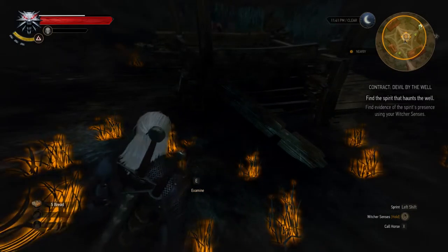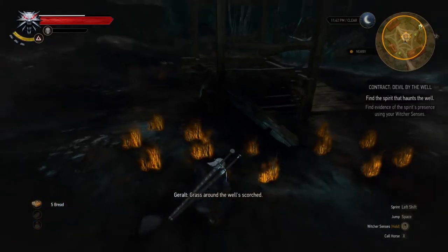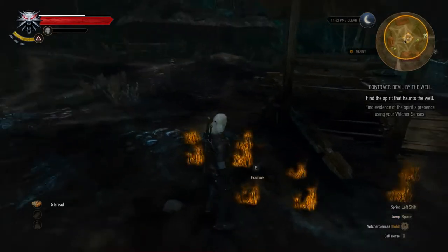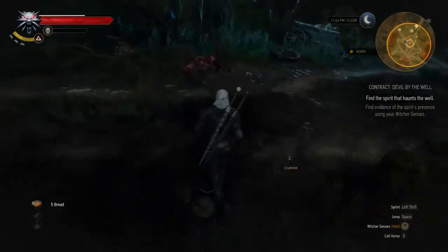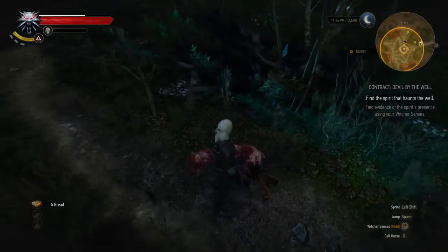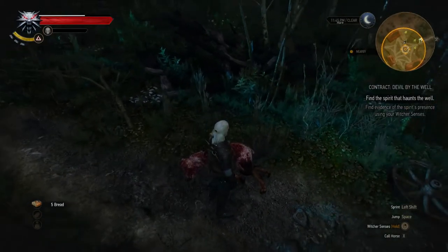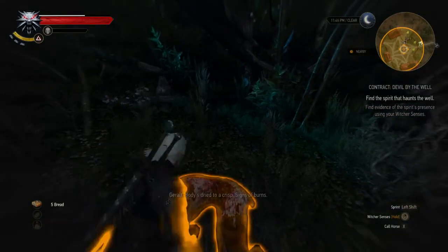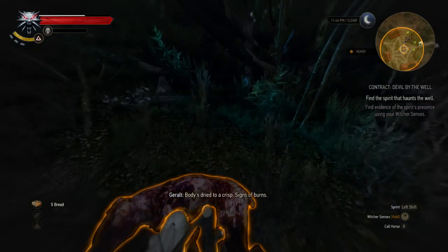Examine it. Now go to the other side — you'll see there is a cow burned here. Do the same with your Witcher sense up and press E to examine.